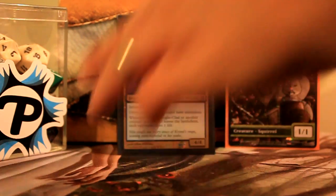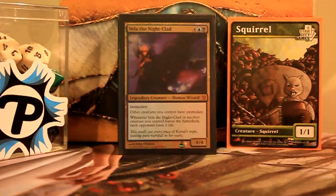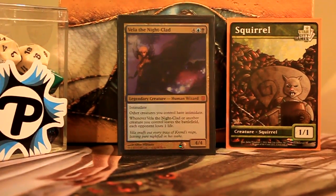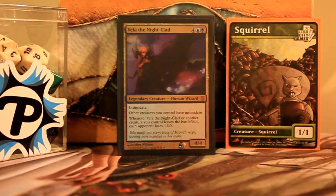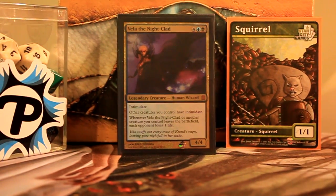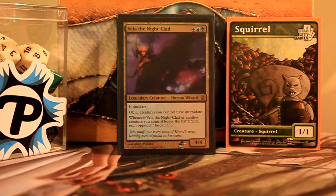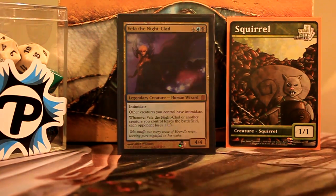Getting into the other creatures: Vela the Night-Clad — I really like her. She gives all my rats Intimidate, which is nice. The really handy thing about her is that whenever a creature leaves play — key word: leaves play, not dies — so if they all get exiled this still triggers. Whenever a creature you control leaves play, each opponent loses one life. She's pretty nasty to hit with Rite of Replication.